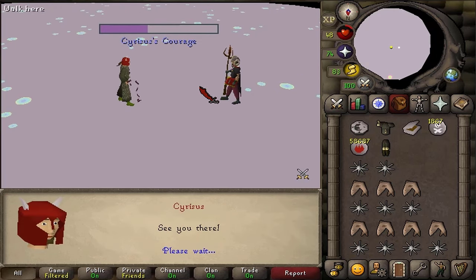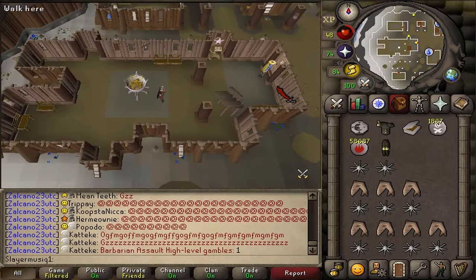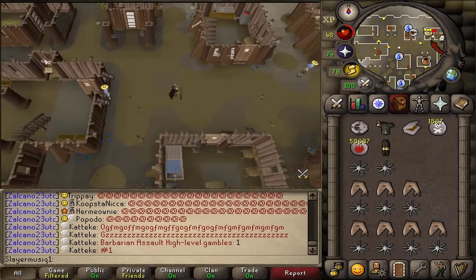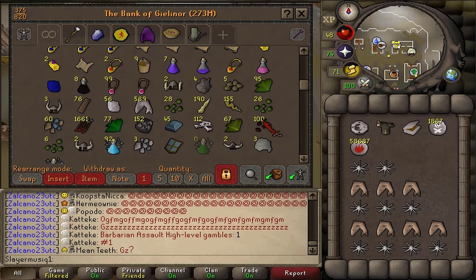Next, let's go to the bank to grab a teleportation method away from Lunar Isle. Then let's go to the Oneiromancer, next to the Astral Runecraft Altar, to complete our quest.